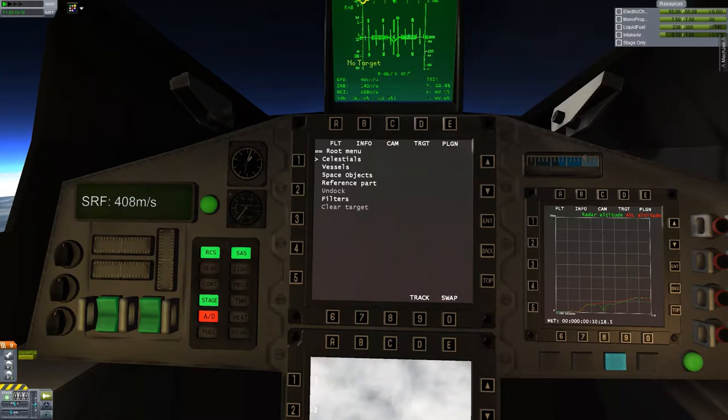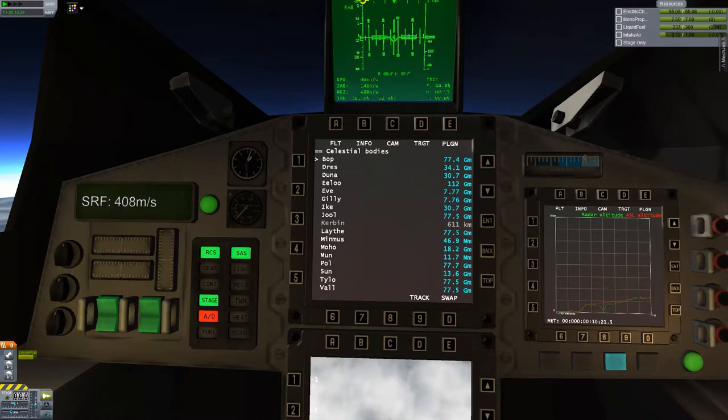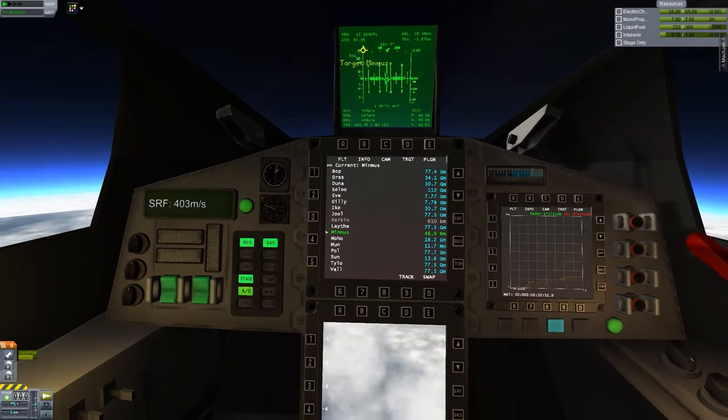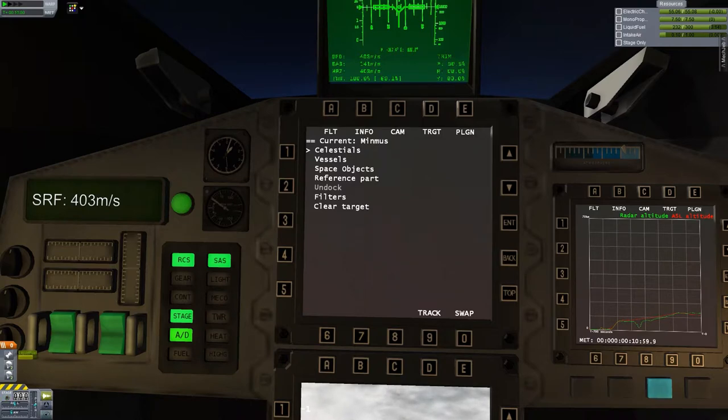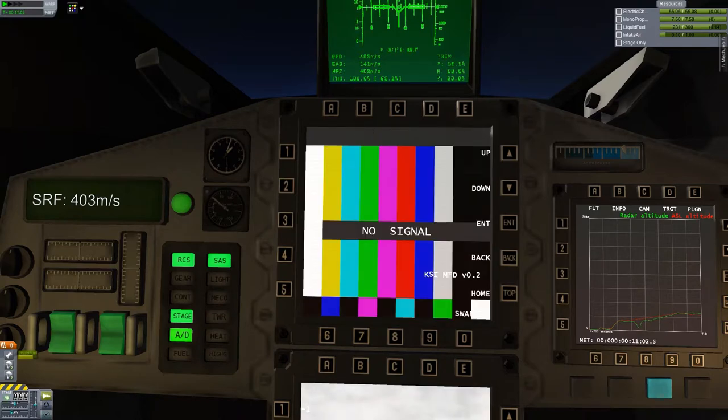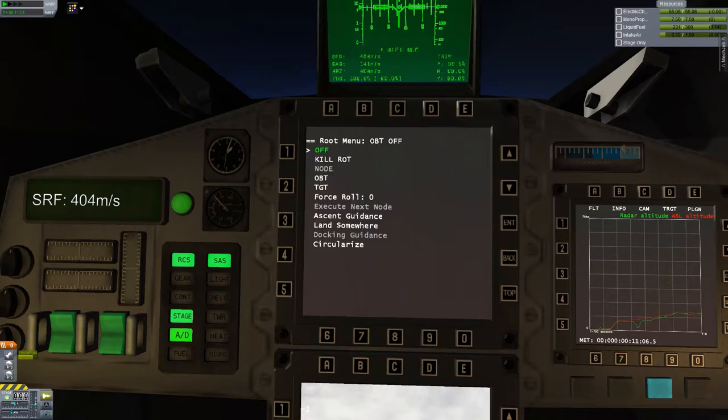There's a 'celestials' option — oh nice, very nice. Does it have all the moons too? There's Tylo and there's Minmus — yeah I think it does. Did I press enter? I can go back. Maybe if you have a satellite — I don't know. Oh, that's the MechJeb — I can't go back from here.